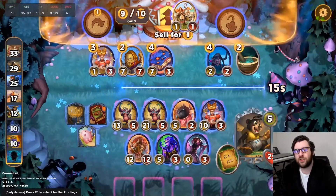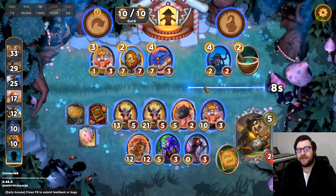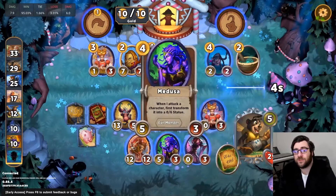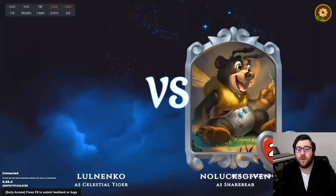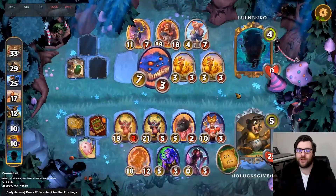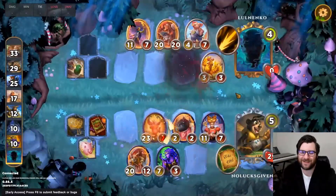We're going to sell off the princess peep just to hit that 10 gold. We want to build up some econ before we hit level six. Obviously grabbing XP is good, but we want to have as much gold as possible before we hit level six. So next turn we'll have 10 gold stored from the piggy bank plus two interest plus 11 gold from the turn — so that is 23 gold. Plus we're going to get a gold from spinning wheel and a gold from share bear, so we'll be right at 25.